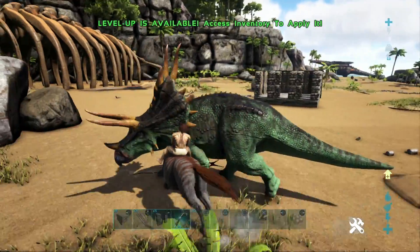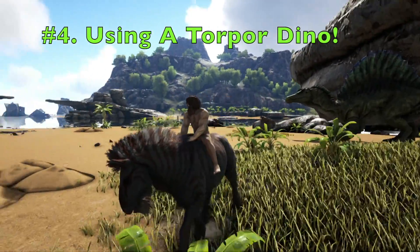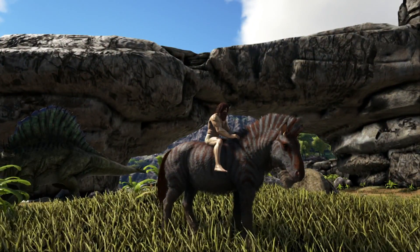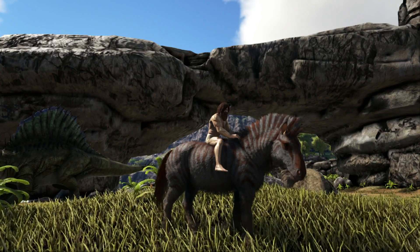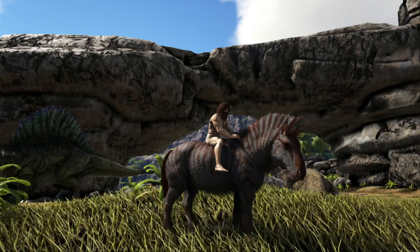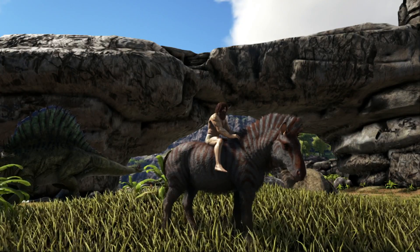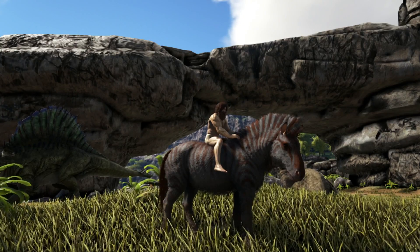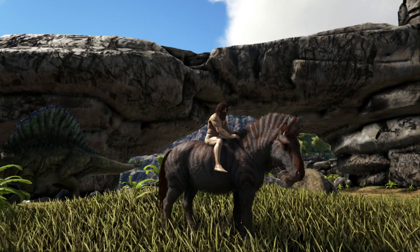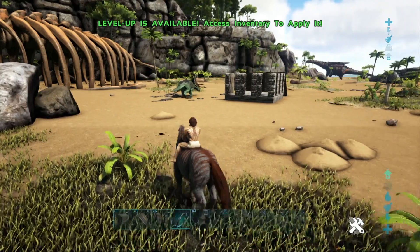The fourth method on this list is the use of a torpor-inducing dinosaur or creature. Some creatures in Ark deal torpor damage when you attack with them — the Equus is one of those dinosaurs. It isn't limited to just the Equus; you also have the Scorpion and the Paki available to you, and there is one more I can't remember off the top of my head. But the Equus is definitely the best dinosaur to use in terms of knocking out other creatures.